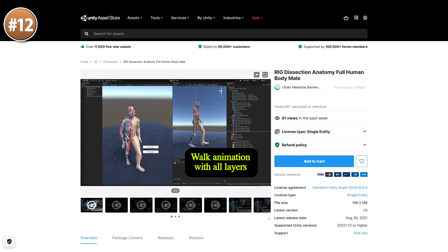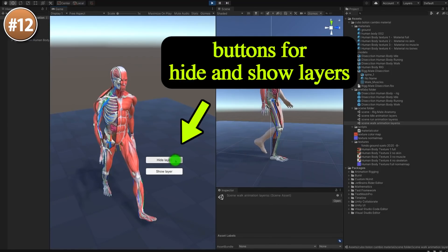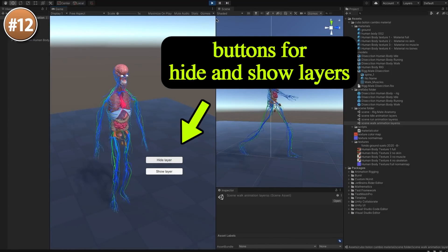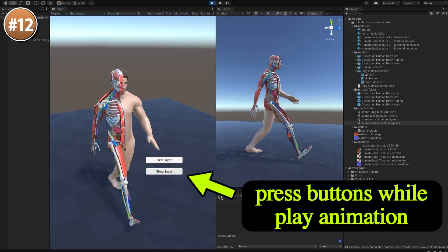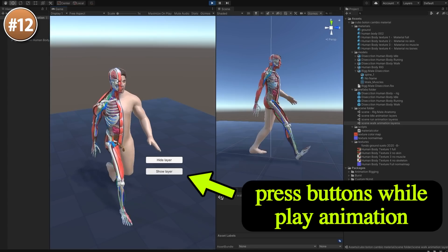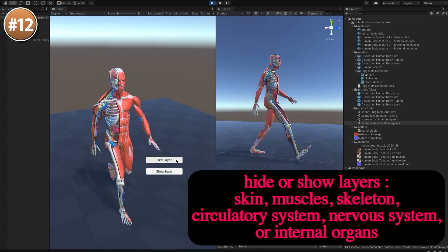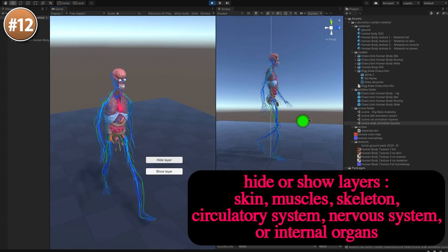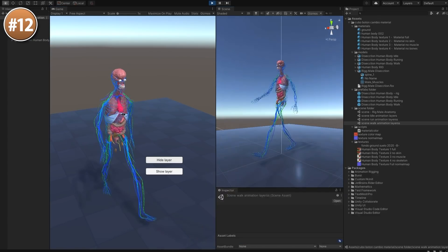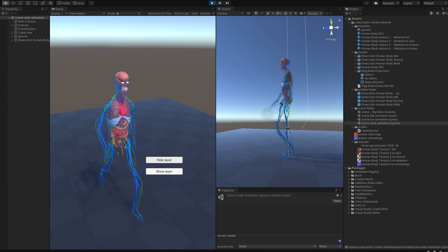Then a really interesting asset — this human anatomy model. I guess this is more for education rather than use in a game, but it looks great! It's a male model with a bunch of anatomically correct layers: the skeleton, then on top the nervous system, circulation, digestive, respiratory, muscles and skin on top. This developer also has a bunch of other anatomy assets — one with a pregnant woman, a brain, lungs and so on — so if that's what you're looking for, check this one out!